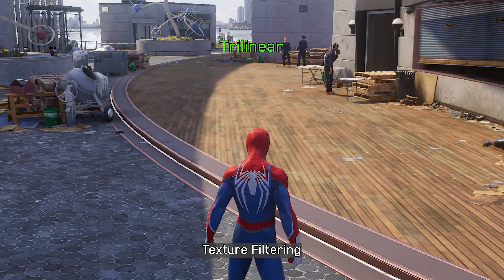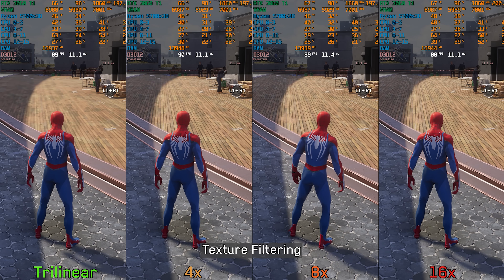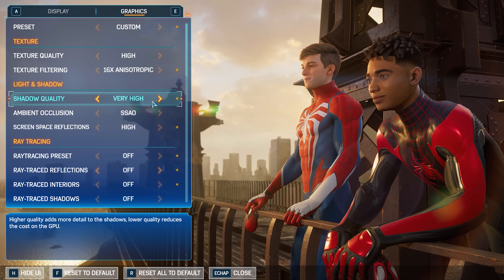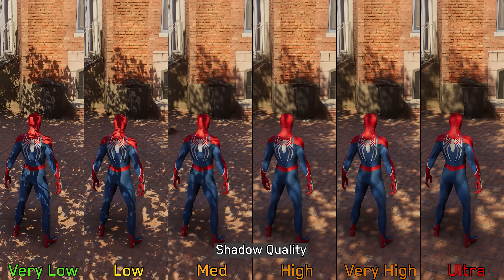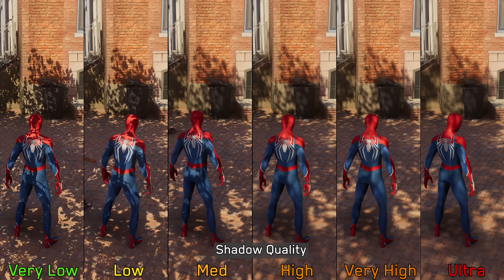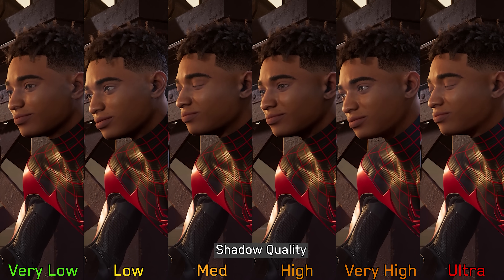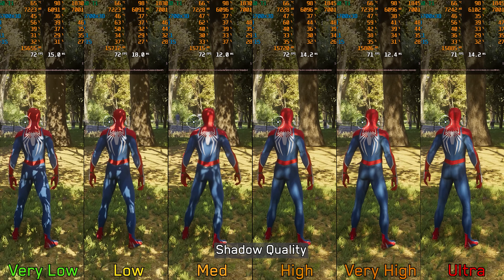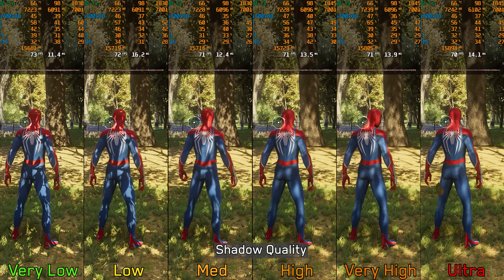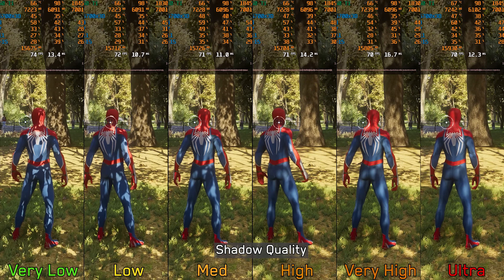Moving on to texture filtering — as usual, this setting has a massive visual impact but its performance impact is negligible, so leave it at 16x. Next, shadow quality controls both the resolution and level of softness of shadows. Higher options don't always produce the best results, and this setting affects character self-shadows, with a noticeable improvement starting from medium. Performance-wise, going from very low to ultra only results in around a 4% performance hit, but I still recommend medium or high.